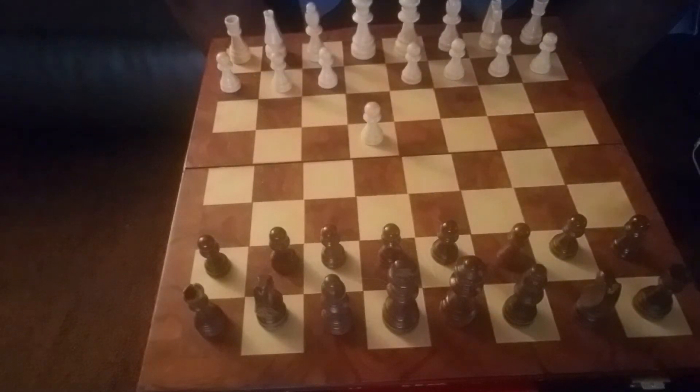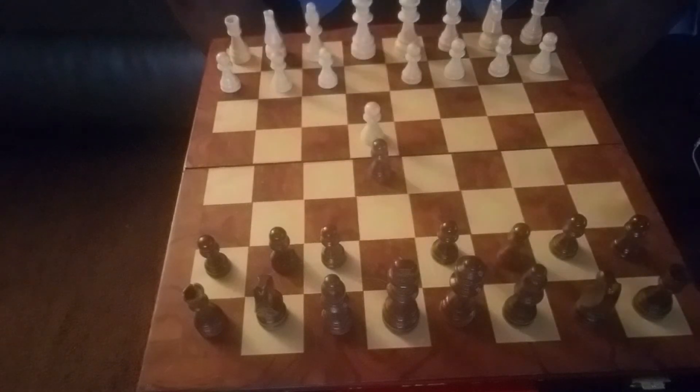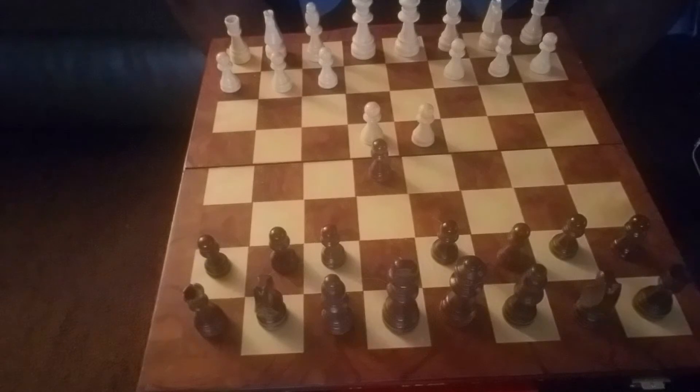Now black gets to play. They can also do the same thing. Now, white's turn to move. Remember, your pawns can only move two squares up on their first initial move.